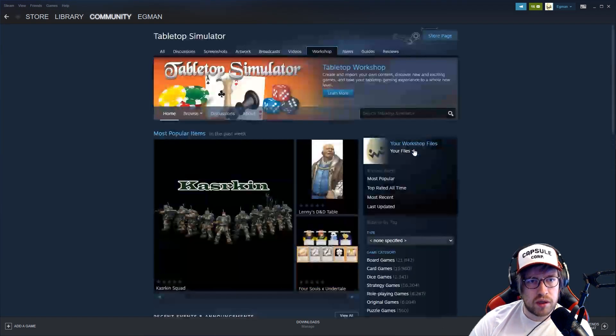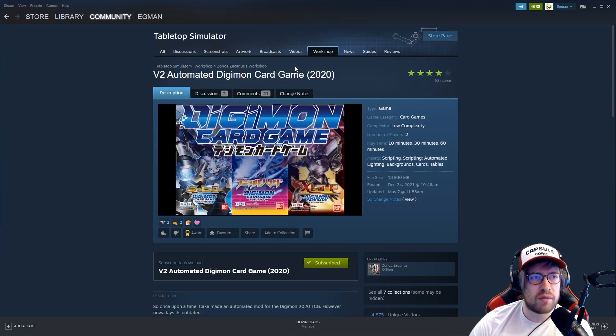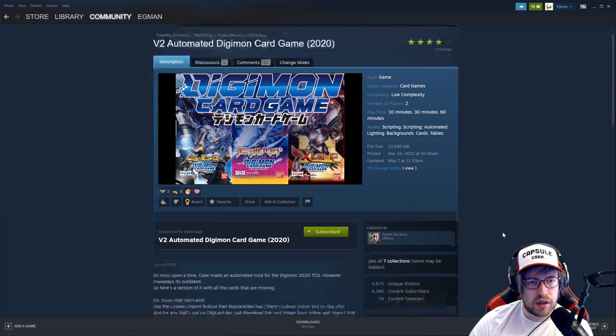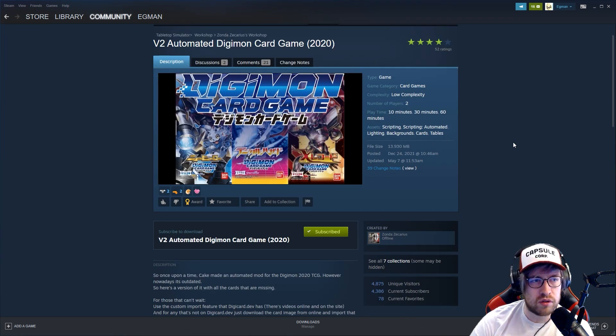Once you have it downloaded, go to the Workshop and find the mod we're using — the V2 Automated Digimon Card Game. There will be a link to this in the description. Just hit the subscribe button for it. Big shoutouts to Zafi who made the original one, Cake who made version one of the automated mod, and Zonda for making the additional version with the new BT8-plus cards, since BT7 was cut off on the other one.